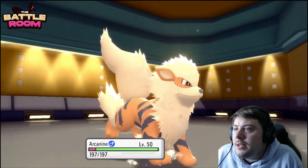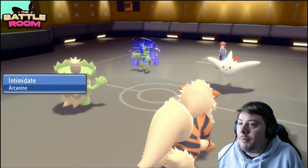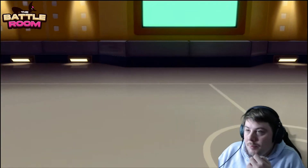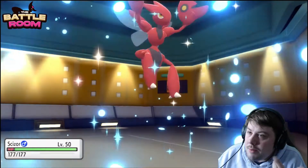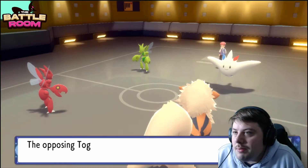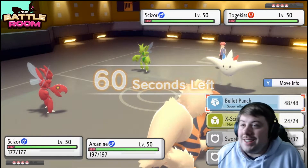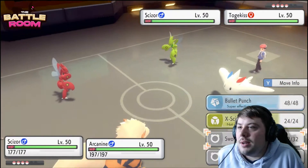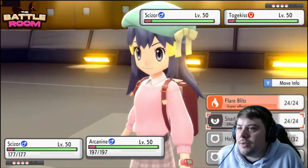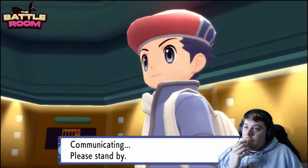Arcanine and Scizor come in, which is a pretty okay position even though the lead was basically a counter lead. I could have pressed Fake Out but it's not super worth it. Togekiss goes for Protect — fine by me — and Scizor goes for Protect as well. A great turn. Now I'm going to try to set up a free Swords Dance and go for Flare Blitz plus Snarl onto Togekiss and Scizor.